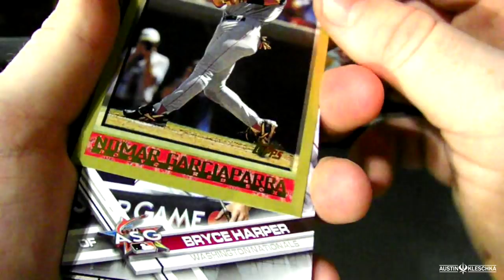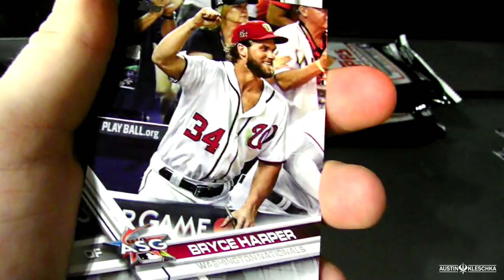This looks very similar to a pack we had earlier — basically identical to the last one that ended part one. If you haven't watched part one, go watch it. This is Nomar Garciaparra. Sweet. Bryce Harper all-star game — don't have one of those yet. Antonio Senzatella rookie card in the 30th anniversary style.